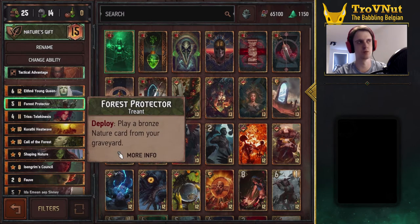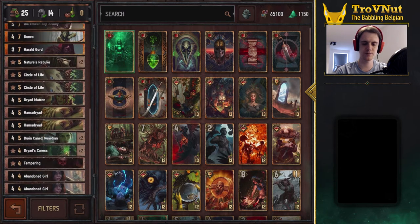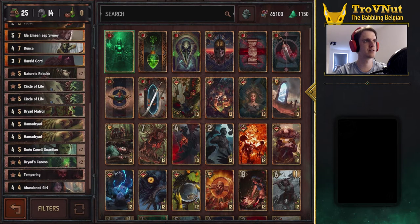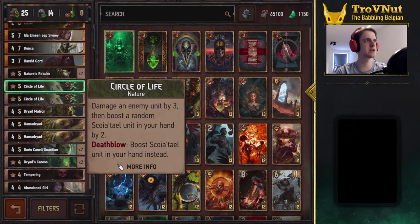Forest Protector is a no-brainer to include — he can replay another Nature card from your graveyard, usually Nature's Rebuke or Dryad's Caress for the purify and six points from the boost and Vitality, since we'll always have a Dryad on the field. Circle of Life is also interesting — it's one of the three bronze Nature cards we use most. It damages a unit by three and gives you two points in your hand. If you kill something with that damage, you can choose which unit gets boosted — but only Squirrel units count, so a few neutral cards can't be targeted.